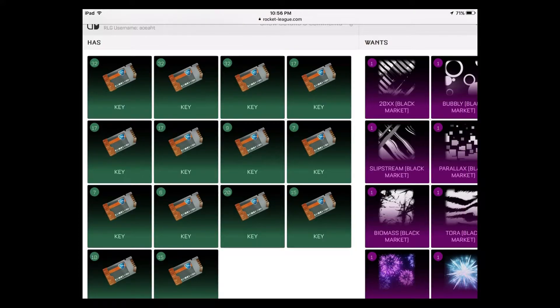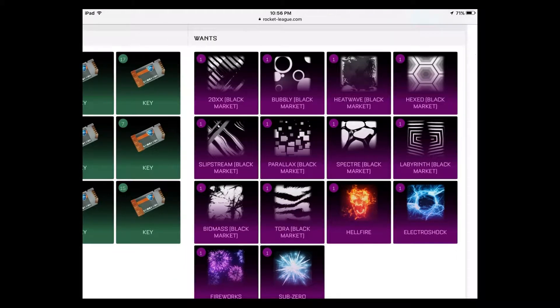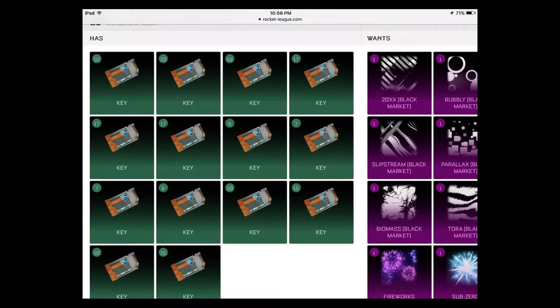32 keys is pretty good — that's what I've seen them actually trade for. You could probably get Bubbly and Heatwave for around 30, but that's right around where their price should be. They might seem high, but this is pretty average right now. More will come out and prices will drop, so don't expect to hold a 20XX on Switch and have it bump up to 50 — it won't. Everything will slowly sink back down to the prices seen on other platforms, so if you have them and don't want them, sell at these prices.